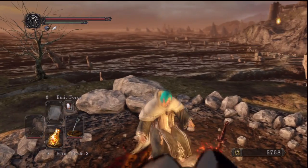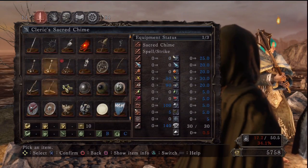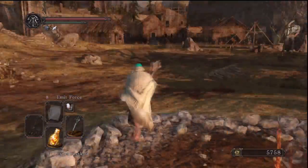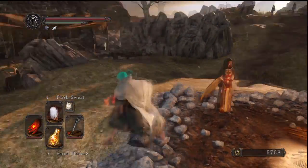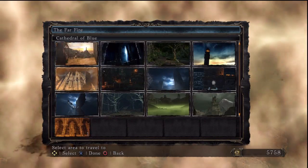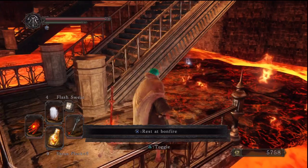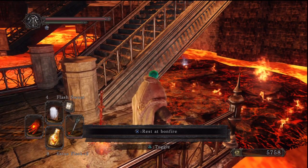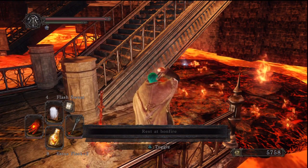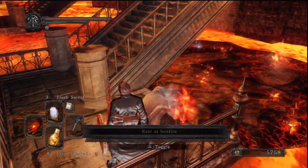Before entering this level I really recommend getting a few items just to have some high fire defense if you're going to get all the items. The main things are Flash Sweat, the Flame Quartz Ring Plus One which we got in episode four, and also an item called Small Orange Burr, which is going to give us high fire defense.